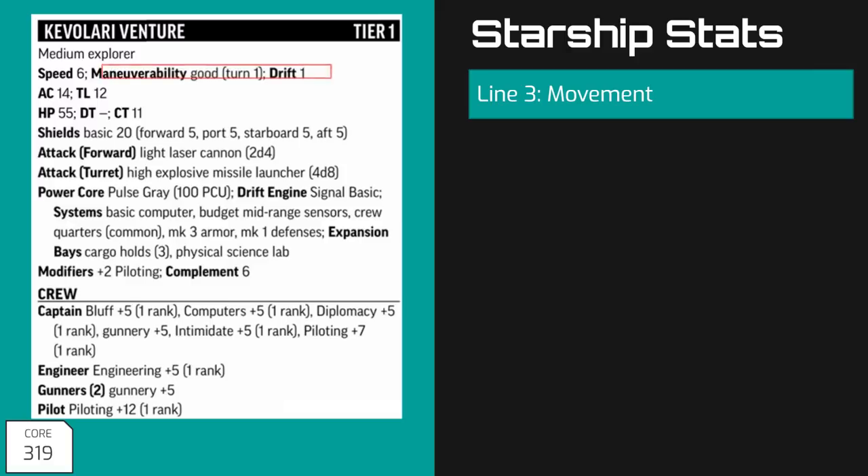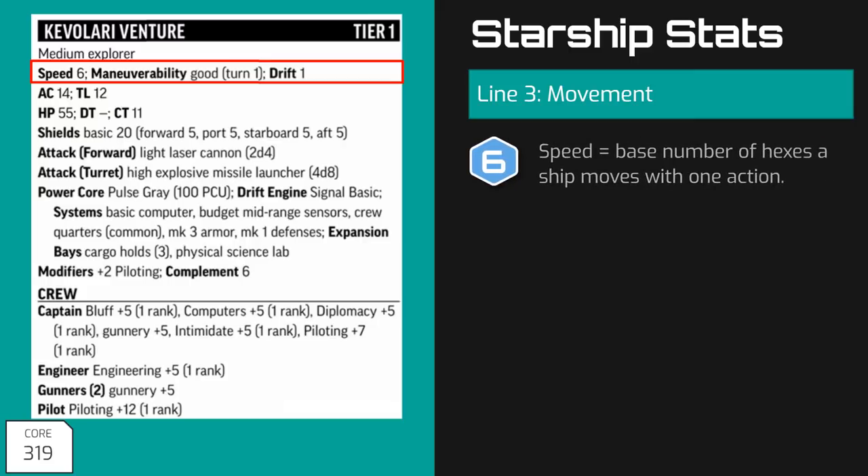The next line of the stat block shows the ship's speed, maneuverability, and drift ratings. The speed score is equal to the number of hexes the ship typically moves in a round. Just like with a character's walking speed, there are ways to increase or decrease the distance a starship can travel, but the speed score is the base. Note that each ship's speed score grants a bonus or penalty to the ship's piloting skill — the faster the ship flies, the higher the bonus to piloting checks; the slower it flies, the greater the penalty.